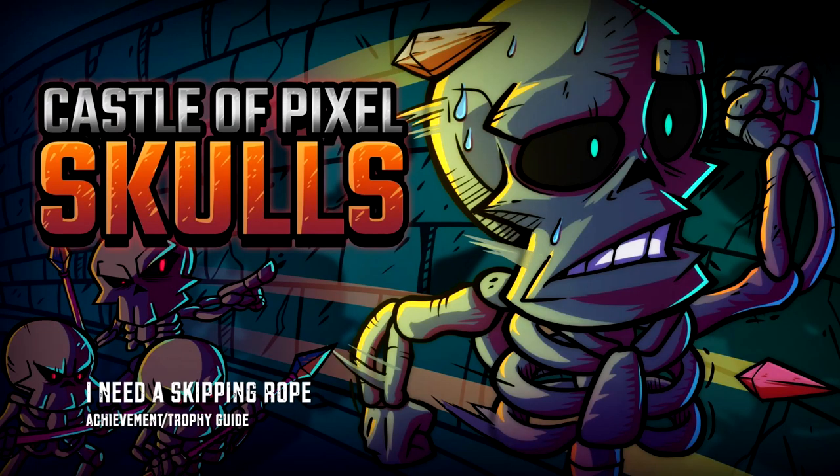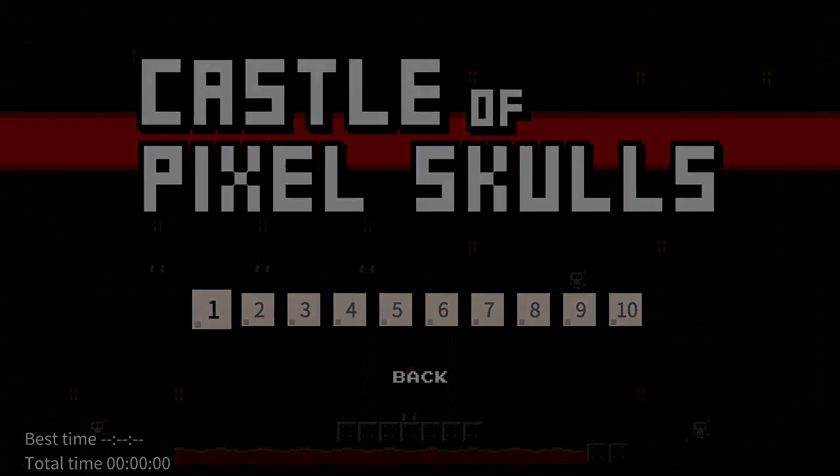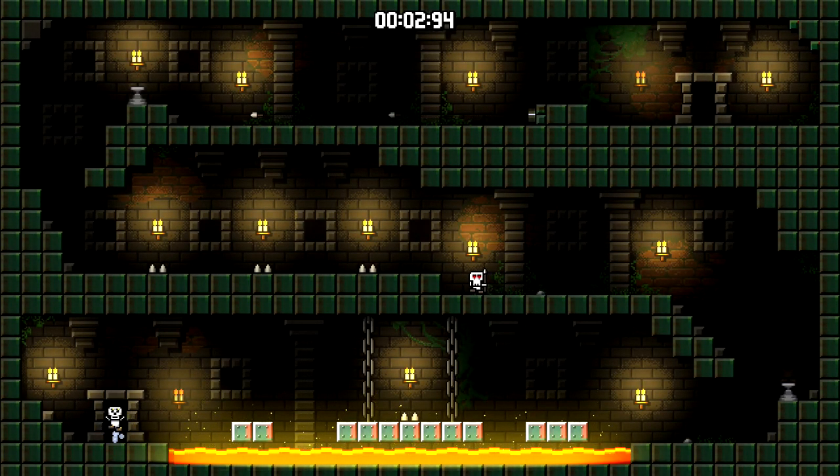Hey everybody, Sean here from TheGamingAct.com. Here we are today in Castle of Pixel Skulls, grabbing the I Need a Skipping Rope achievement. This one is to jump a total of 40 times. This can be done at any level, so might as well knock it out as soon as you start up the game. So we're going to do this in Chapter 1-1.